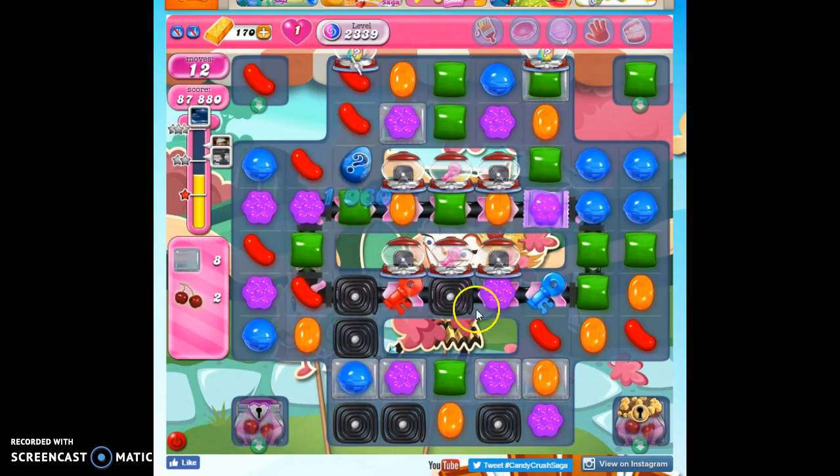I only need two keys and I've got them both on the board. So now I need to consider the jelly I still have. Two of these jelly are going to be here — so that's two, three, four, five, six, seven, eight. That's where the jelly is that I need to remove.